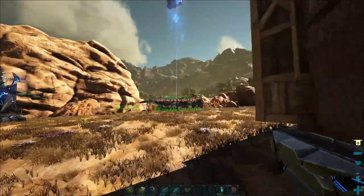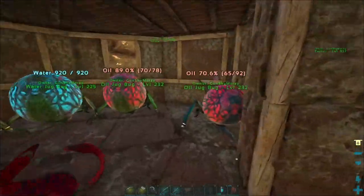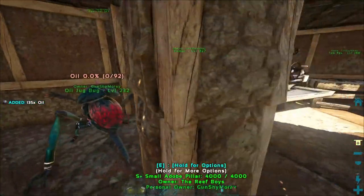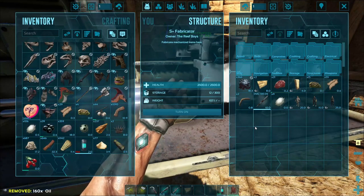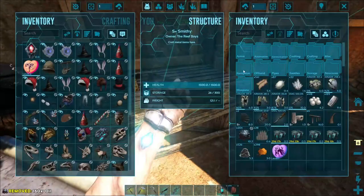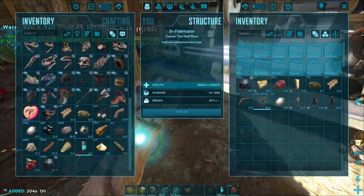These Jugbugs are getting full — let's get some oil. I've been stocking up quite a bit. I'm just letting things go here so I can get myself an Industrial Forge.